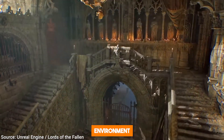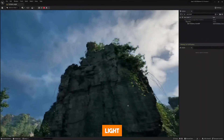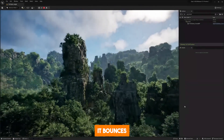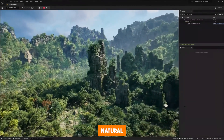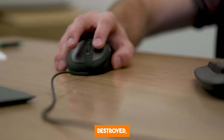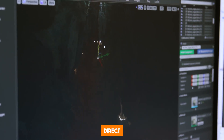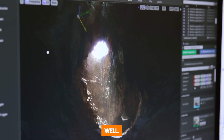But here, whenever the environment changes, its effect is now computed properly — and not just the direct effect of the light that you see, but the indirect effect: how it bounces around in the scene. Everything changes how it would in a natural environment. So for instance, if a wall is destroyed, the lighting of the whole scene changes once again — not just direct illumination, but indirect illumination as well.